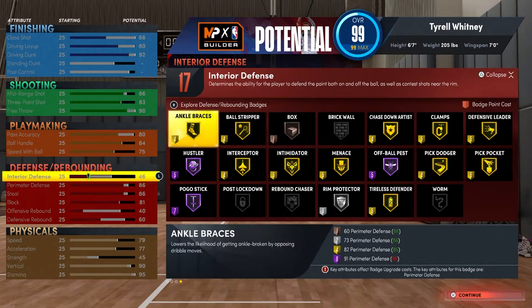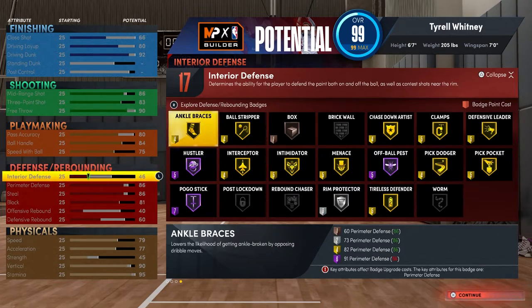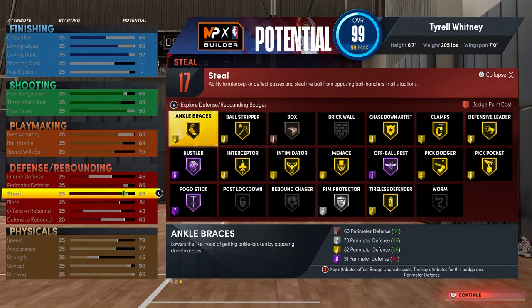You get 24 playmaking badges, which for a 6'7 small forward is more than enough. I have ankle breaker — silver works fine — hyperdrive is beautiful, stop and go is beautiful, special delivery is beautiful, bullet pass and needle threader are all crazy and help you turn into LeBron in this game. Defensive badges are probably the most important because everybody can shoot. My interior defense is a 46 — not too important if you play like me since I'm not really in the paint. My perimeter defense is an 86, steals are an 86 — both really important. They made steals really easy so you want that 86 to get clamps and interceptor on gold. I have an 81 block so I get chase down artist on gold. The one problem is my rebounding is pretty low: offensive is 40, defensive is 60, but I play with bigs that get every board anyway.